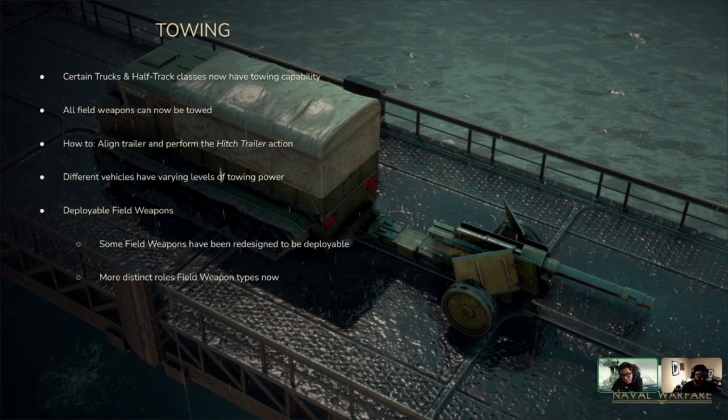They said we couldn't do it, and I'm just so excited — this is something I've been wanting to share for so long. Certain trucks and half-track classes now have the capability to tow. Every field weapon in the game can now actually be towed. The way towing works: you back your truck or half-track into a field weapon or trailer, use the hitch action, and it connects. Different vehicles have different levels of towing power — towing will impact your vehicle's speed depending on the engine power.